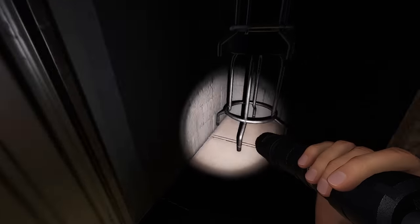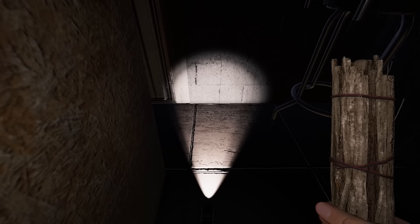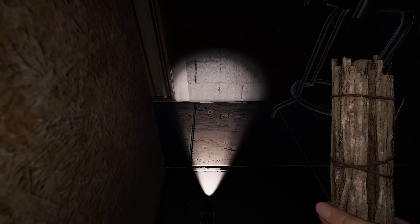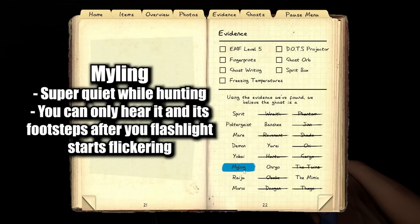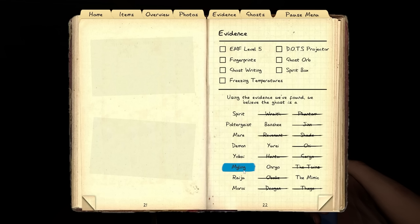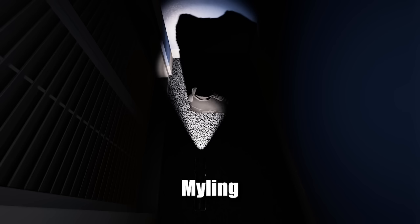We can also do a Myling test. Mylings are super quiet while they're hunting. To test for a Myling, go to a hiding spot, put your flashlight down, and if you can only hear footsteps after your flashlight starts flickering, it's most likely a Myling. But this ghost — I was able to hear its footsteps before my flashlight started flickering, so I know it's not a Myling. Sometimes with Mylings, you'll hear them throwing things and touching doors but you won't hear their footsteps. I'll show what a Myling sounds like.